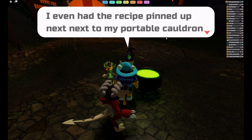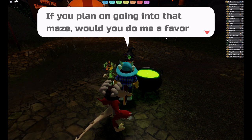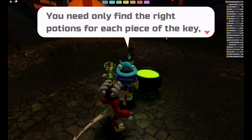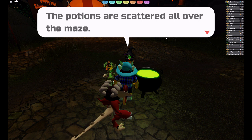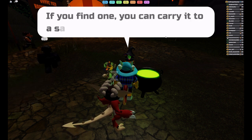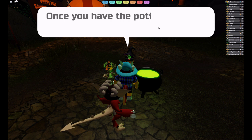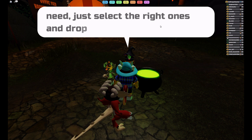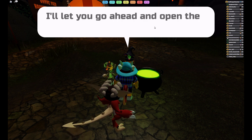Oh really? I even had the recipe pinned up next to my portable cauldron in the safe house within the maze. If we plan on going into that maze, would you do me a favor and help me brew that key? You need only find the right potions for each piece of the key, then assemble it when it's complete. The potions are scattered all over the maze. If you find one, you can carry it to a safe house for safekeeping. You'll only be able to carry one potion at a time, so be careful.